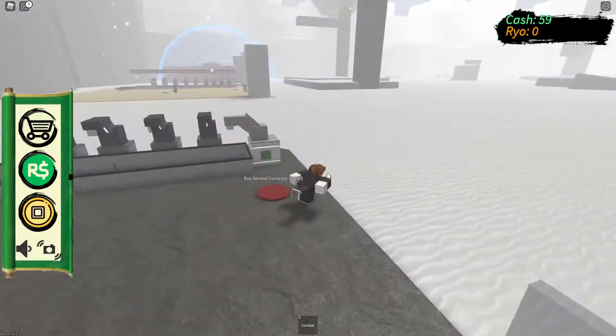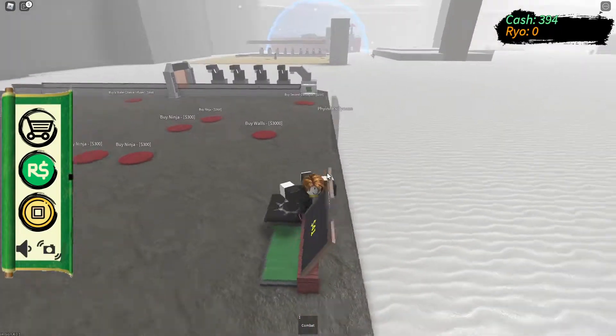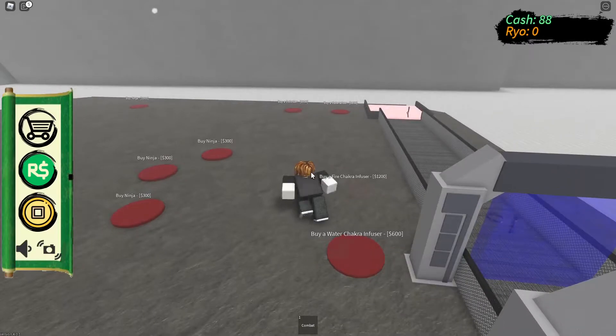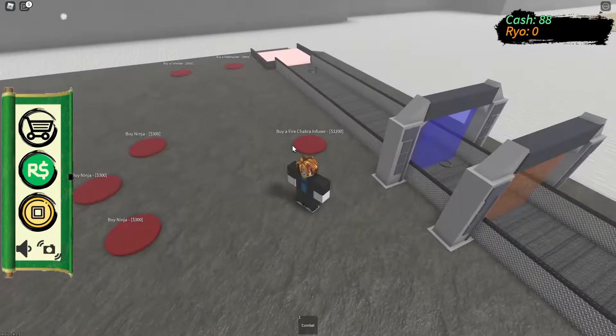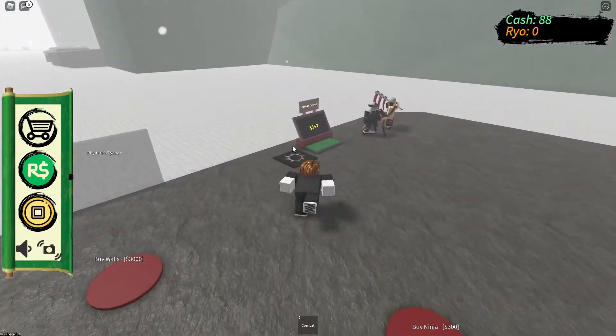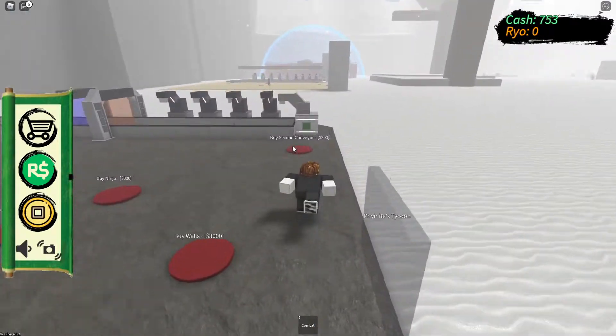Buy a Water Chakra Infuser. We need 600 coins for that. There we go, we've got 688, we can buy that now. I think it's going to be Fire Infuser - we've had Earth, we've had Fire, we've had Water. I think we're going to get Lightning and Wind. We need 1,200 for the next one - wow, that's going to cost a lot of money.